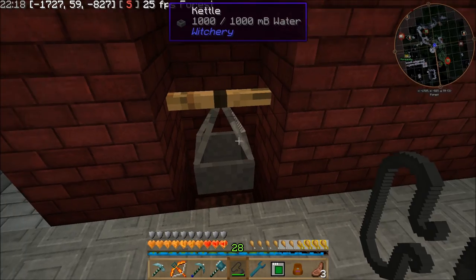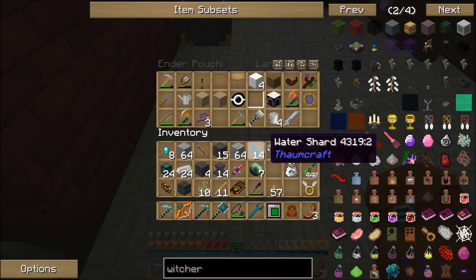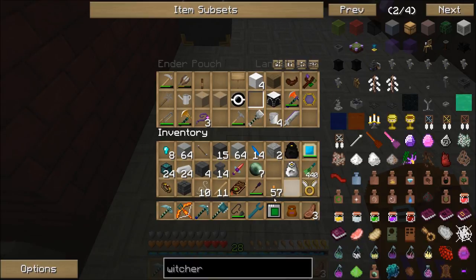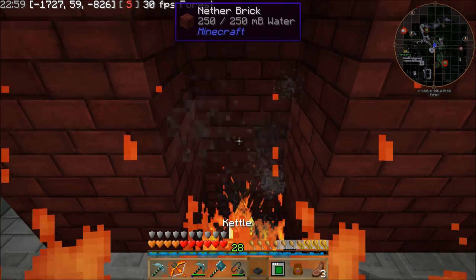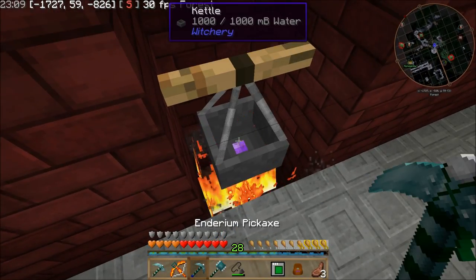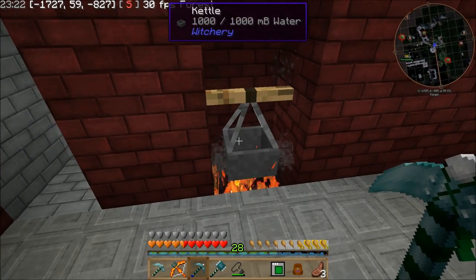Now that I put that there, that should fill with water. I need to light that down underneath. Let's do that. I was going to say, am I going to go out? Now, hopefully this should automatically get filled with water. It is full — it's just a trick of my texture pack that's causing me not to be able to see the water. But Wayla is telling me that it is full of water, which is perfect. So now I'll be able to use that to do the different brews.